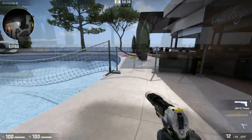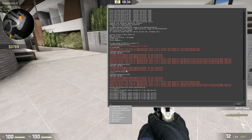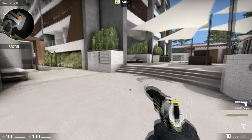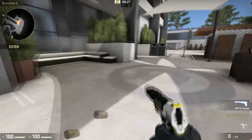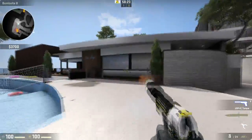Now if you want infinite ammo but you also want reloading to occur, then simply type sv_infinite_ammo 2. And as you can see, when I fire my bullets and empty the holster, it will reload back to full ammo.